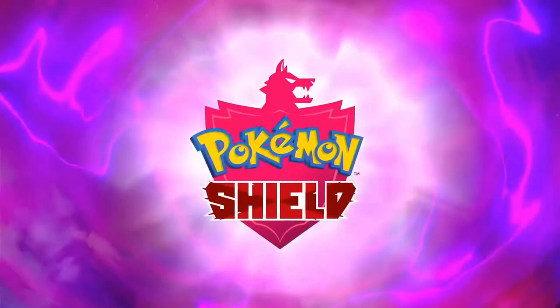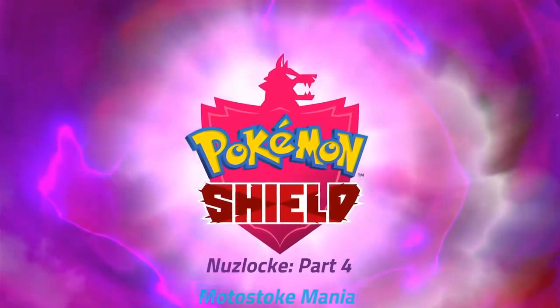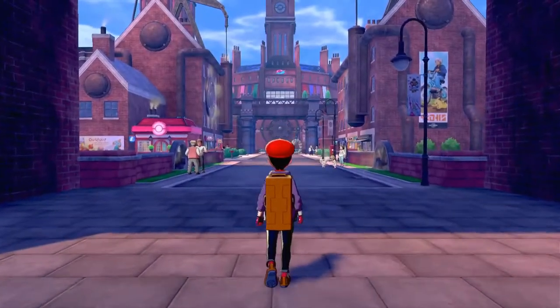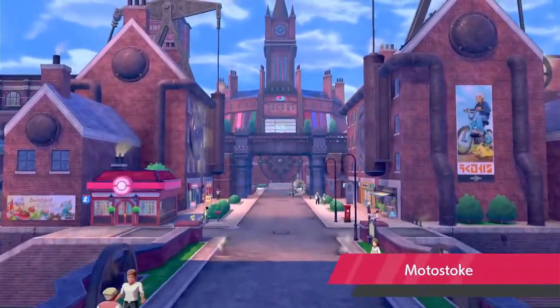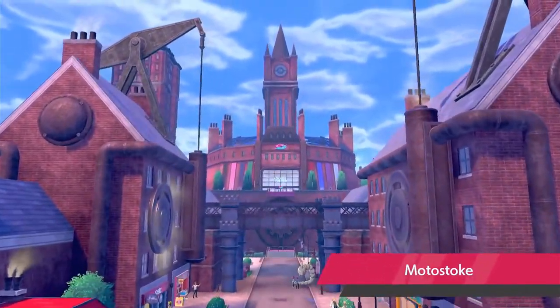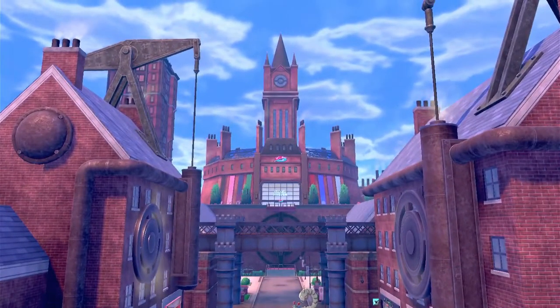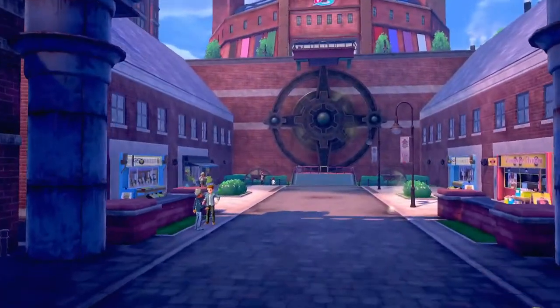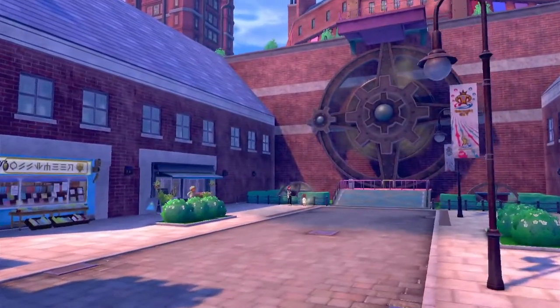Hello ladies, gentlemen, and those that don't identify themselves in that binary. I'm the Ski, and welcome to my Pokemon Shield Nuzlocke. Here we are in Motostoke, and this episode is going to be a lot of cinematics, but there's a few battles, including one with our rival Hop near the end. Here we get a lovely view of Motostoke, the steam-powered city.